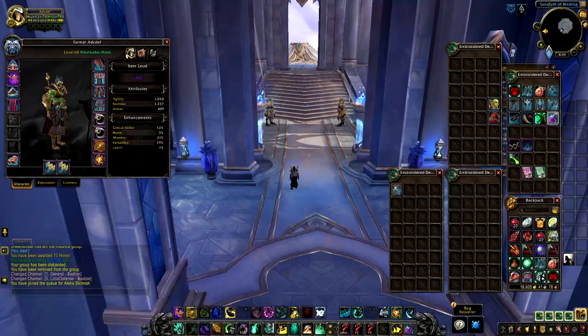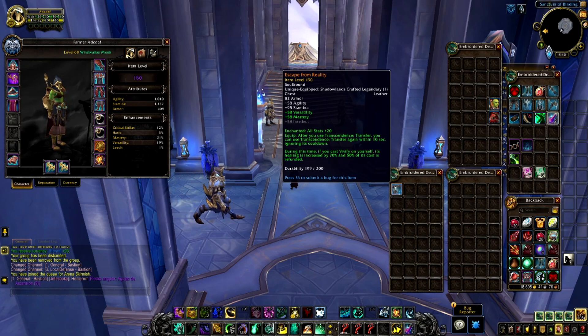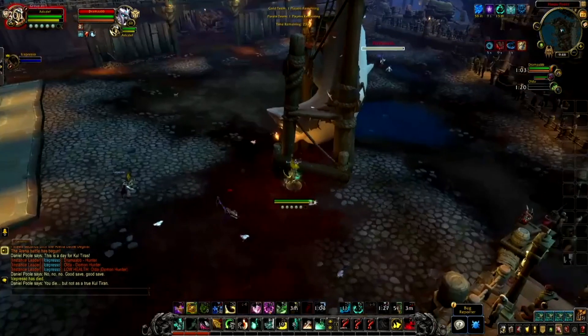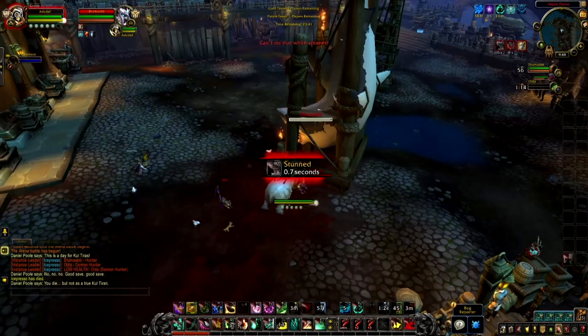The legendary I've chosen and deemed most useful in arena is Escape from Reality. With this legendary you're able to cast Transcendence: Transfer a second time, and after porting, your Vivify healing on yourself is increased by 70% and costs half the energy. This is very useful for surviving in arena, especially 3v3, cutting out long CC chains on your healer, and topping yourself with Vivify without burning Karma, Diffuse Magic, or Fortifying Brew. The port legendary is especially useful for kiting on small maps like Hook Point — you can port between pillars, wait out a stun, and port back without losing any HP.